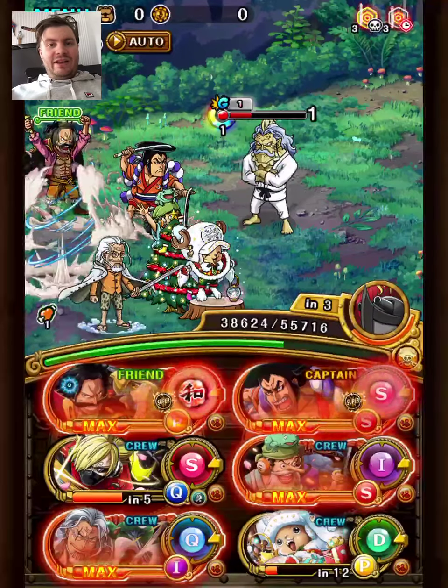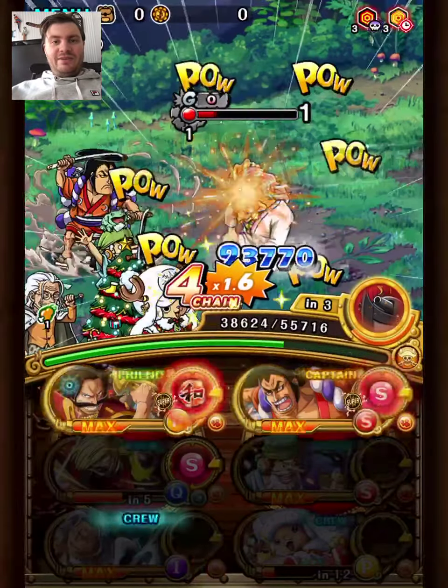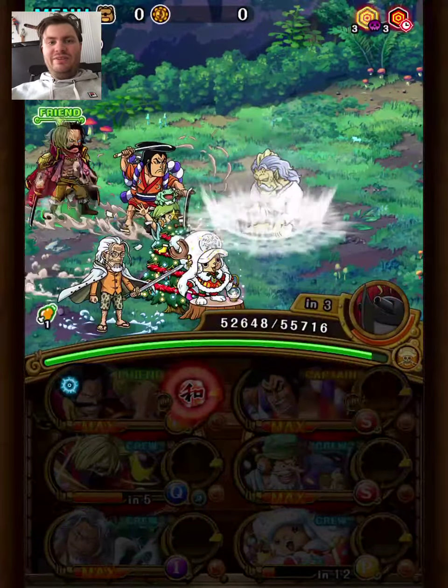We're keeping Roger's Vano slot for next stage just to minimize orb RNG. If you have bad RNG this stage you might have to hit with Roger, but it's pretty unlikely to be a serious problem.